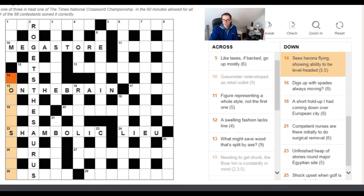'Sees heron flying showing ability to be level-headed' — 'flying' could well be an anagram indicator, and 'sees heron' is ten letters, which looks right. So we're looking for an ability to be level-headed that's an anagram of 'sees heron.' Have a think — the answer is 'soberness' — showing the ability to be level-headed.